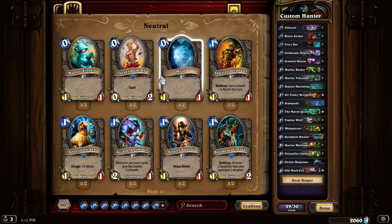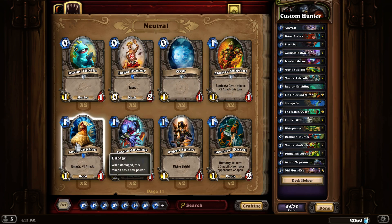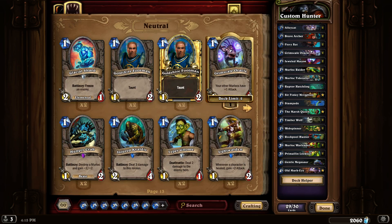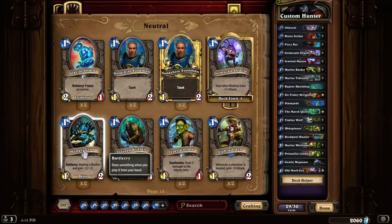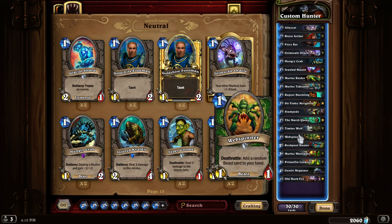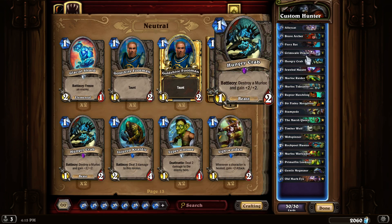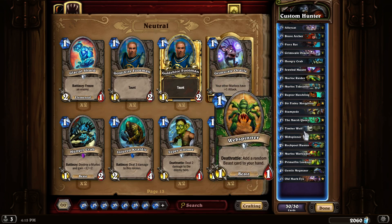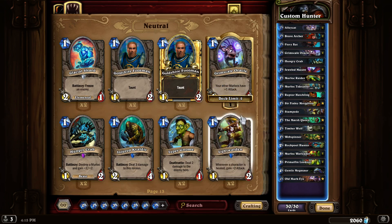These murlocs are zero mana so that wouldn't do it. I want a one-cost beast — do we have a better choice than the chicken? I think this is better. Is there anything else that would be a one-cost beast that might be better? This is actually really good — take this, because it's a one-cost beast that eats a murloc. So now we've got murlocs and the quest done, and that's a much better strategy with more synergy than what we had before where we were just being random about it.